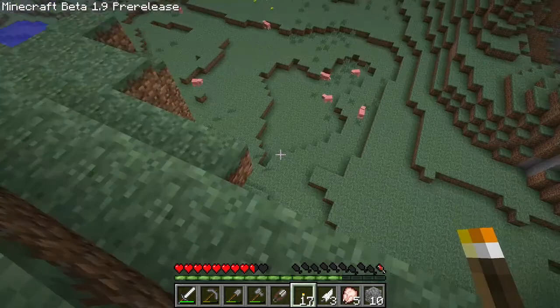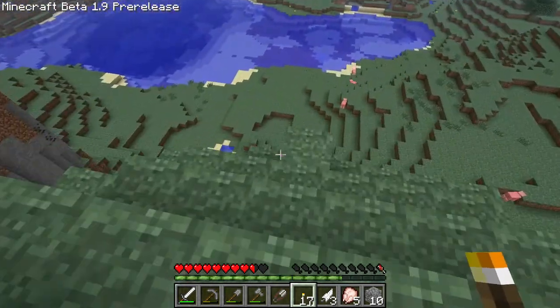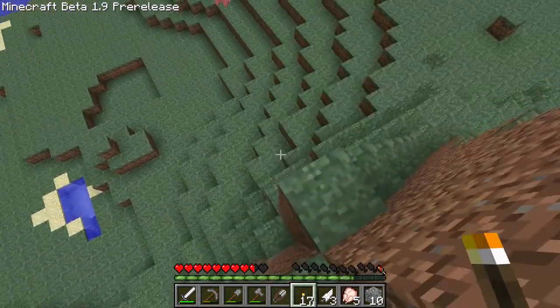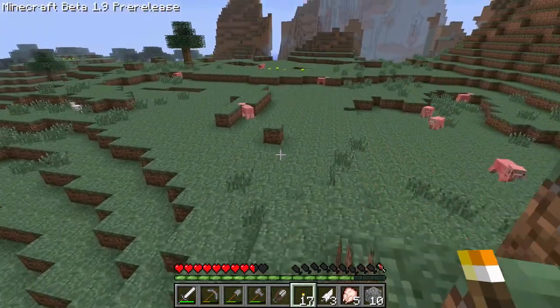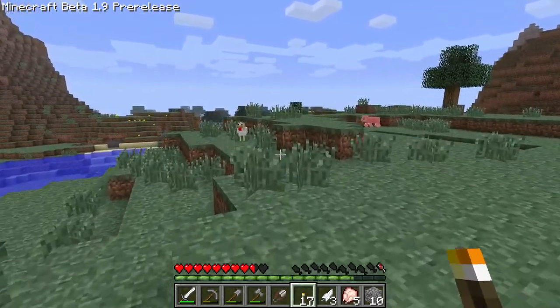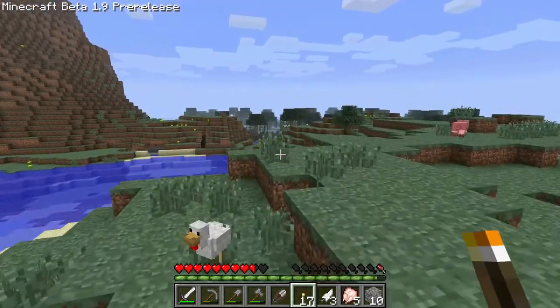Swamp biome! Swamp biomes got a bit of an update in 1.9. They look a little swampier now. Now that I think about it, didn't I spawn at the beginning of this world in the swamp biome? It wasn't a swamp biome anymore though, was it?